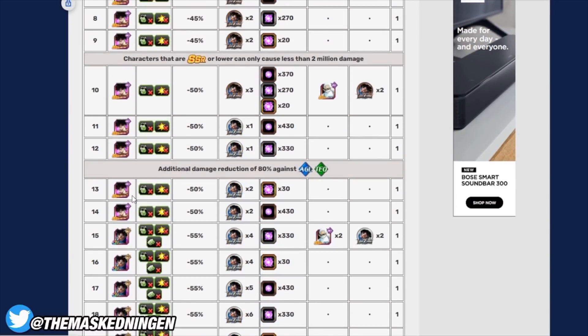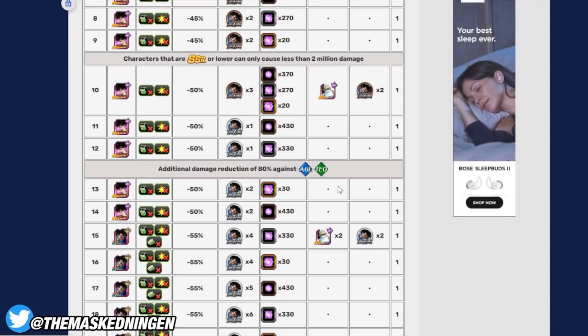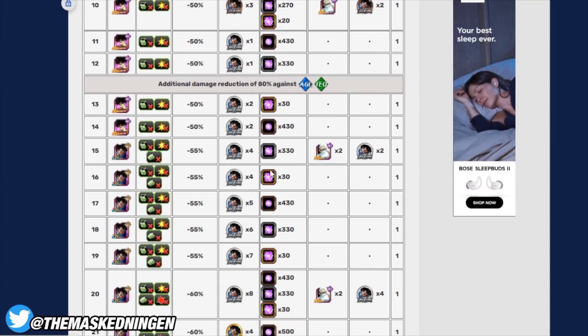Once you get to stage 13, AGL and tech types are the units that will get an 80% damage reduction. You can still use extreme, you can use super, and obviously you want to be aiming for STR, INT, and physical. Not to say there aren't one or two AGL or tech units that could be useful, but they're just not going to really deal any damage.